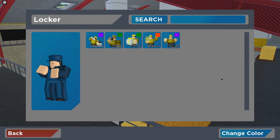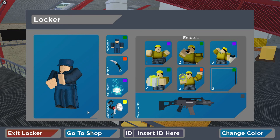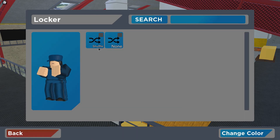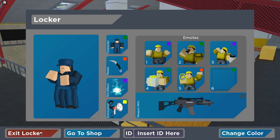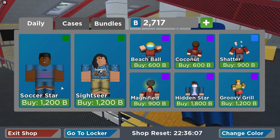There are six emote slots now. I'm pretty broke and haven't been playing long — only about two weeks — so I barely have anything. But weapon skins are here now — I saw that in the Discord server but wasn't sure if it would actually come out. Checking the shop: beach ball, coconut, shatter... but it doesn't say if items are kill effects anymore, just the rarity like epic or common.